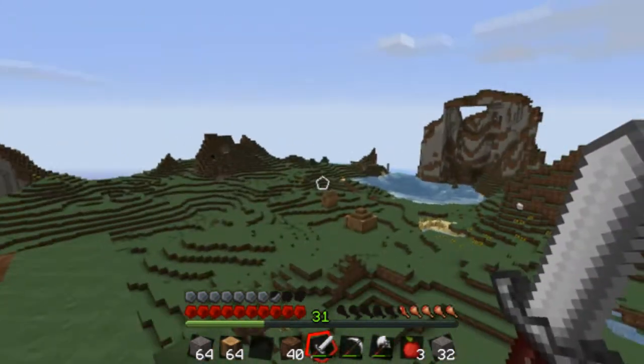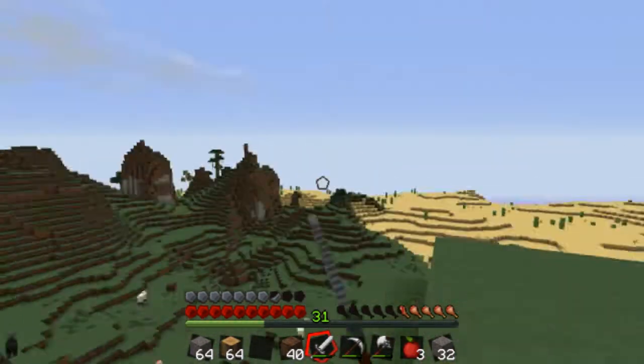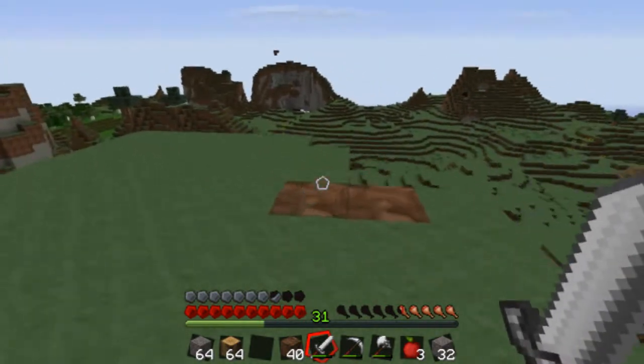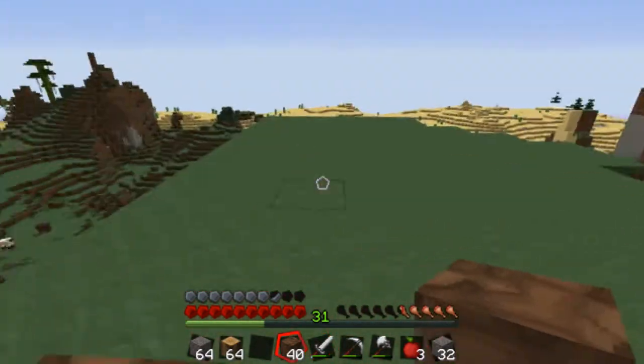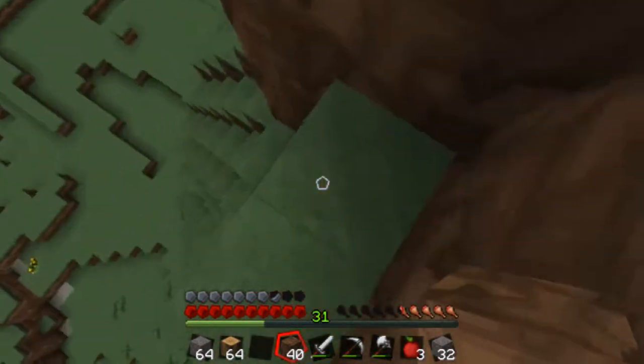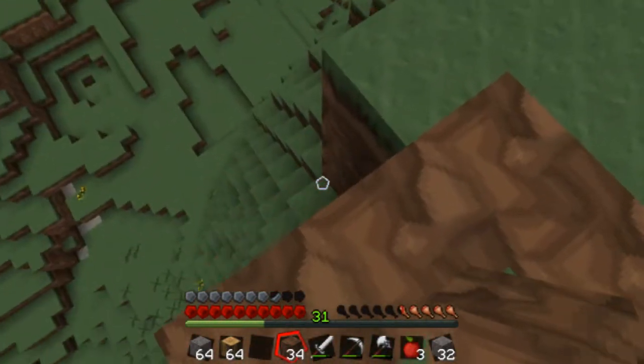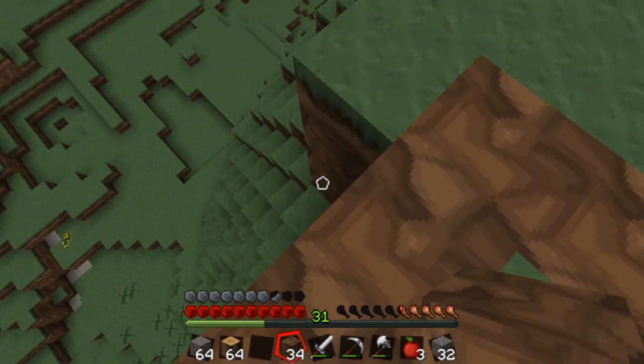I made another outhouse — the one over in the jungle is still there, but this new one is for branch mining, and that other one's more of a cave thing. I think this is where I'm going to build my watchtower, so I'm going to make a nice little space out here. I'm using this Fax texture pack.